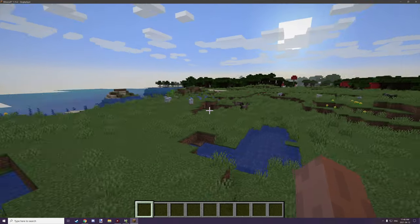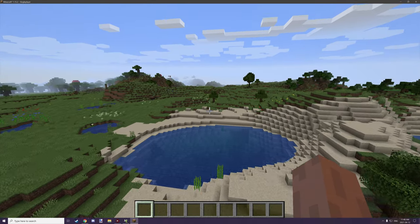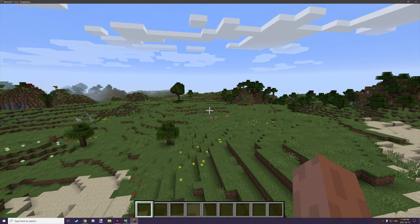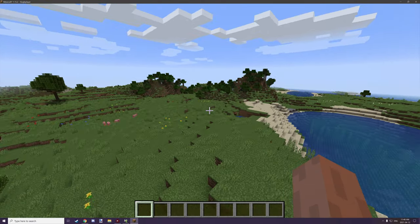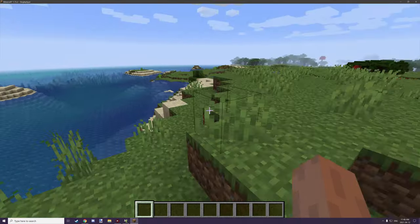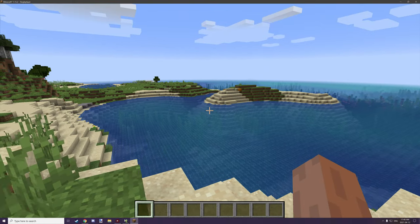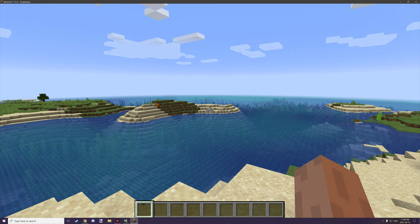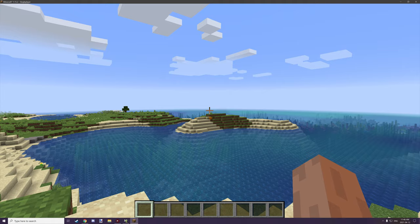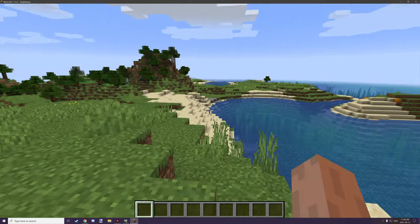Hello guys and welcome back to another MCreator tutorial. Today we're going to be looking at the advancement command. There are a whole bunch of commands we'll eventually cover, but the advancement one is particularly interesting because you can not only add advancements like with the procedure block in MCreator, but you can also revoke them and target a whole line of advancements at once.